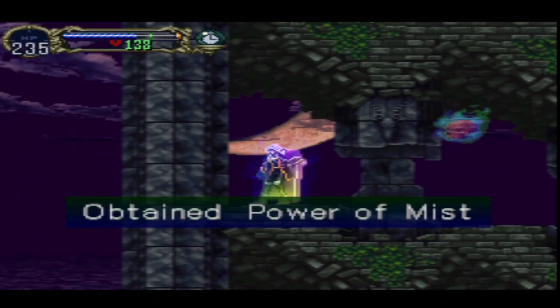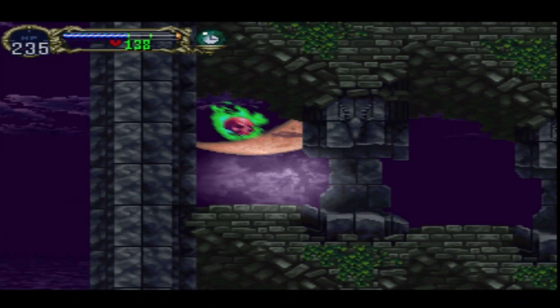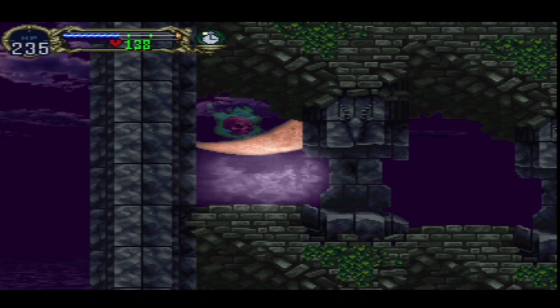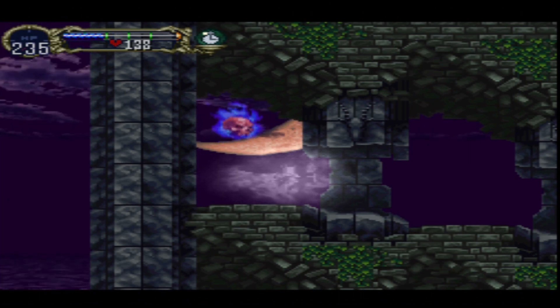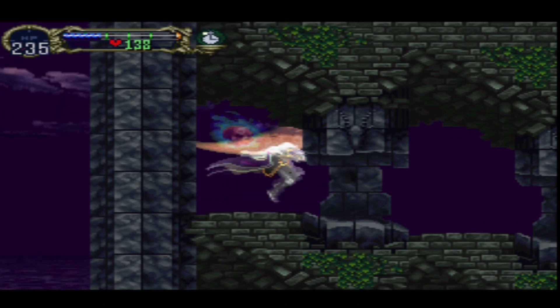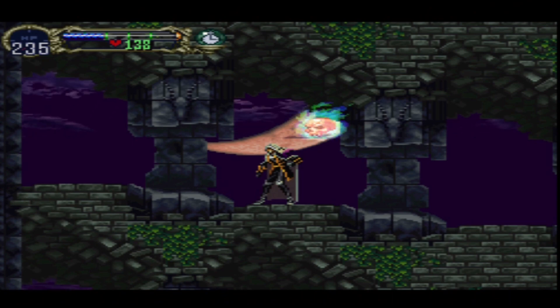This is what I came up here for — Power of Mist. Thanks to this, when I activate mist I stay in mist form. No longer will it be momentary, so I can stay this way for as long as I want. Of course it drains MP like crazy.